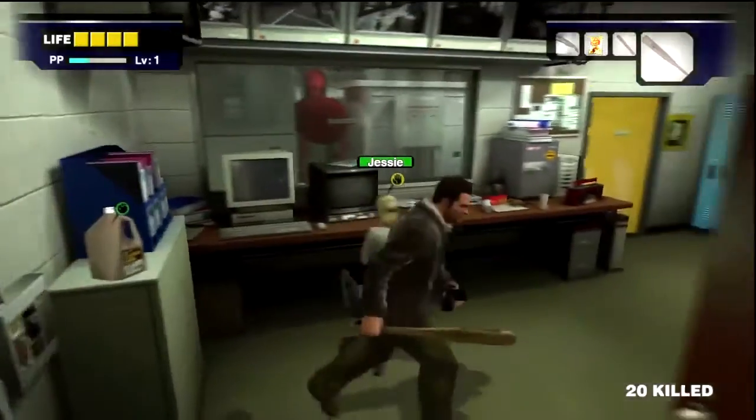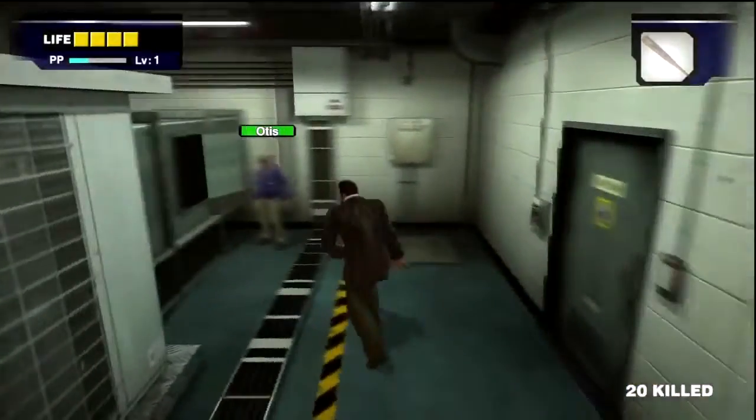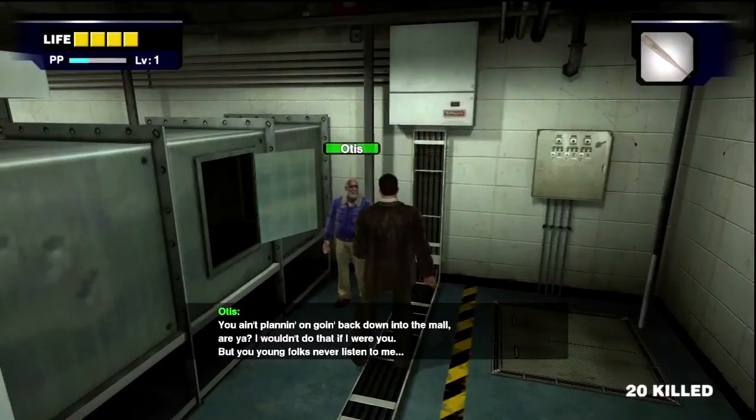Here are some health items. You can see there are apples on the ground — they refill one health. The creamer will refill four. That will spawn for a while, but eventually it goes away.